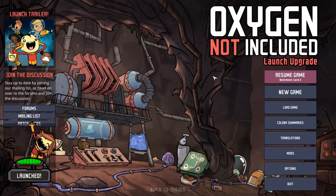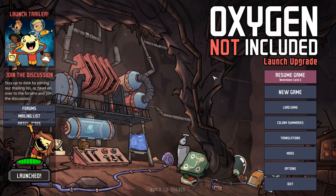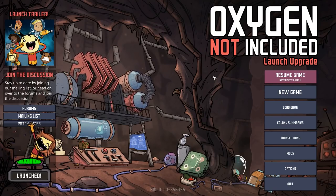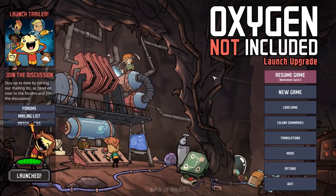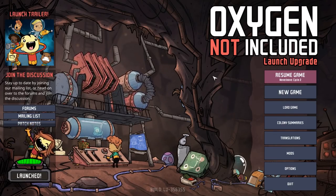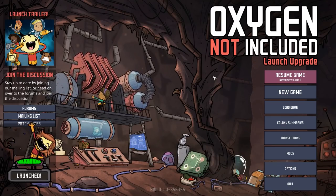Hey guys, my name is Mist. Today we're playing Oxygen Not Included, the game that just came out on Steam today, July 30th, 2019. It's by the same creators who made Don't Starve, so it's very promising. I played a lot of Fallout Shelter a while back and really enjoyed making the shelter — this game looks a lot better, so I'm super excited to jump in.